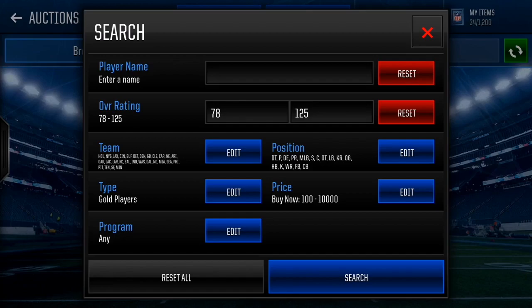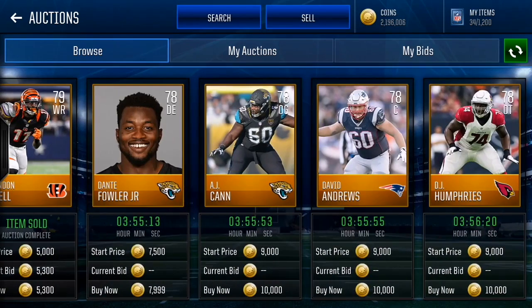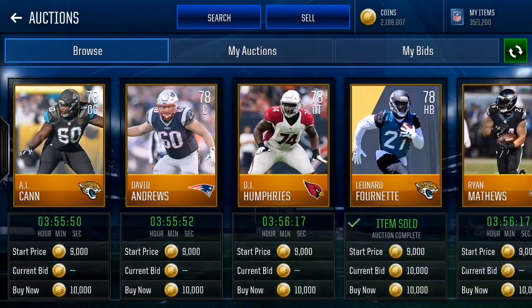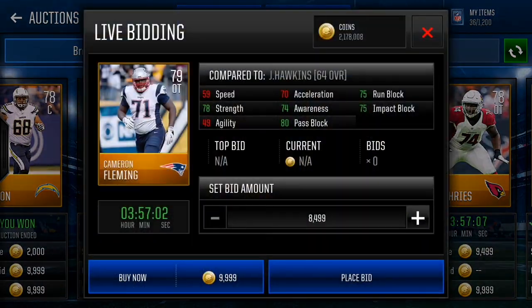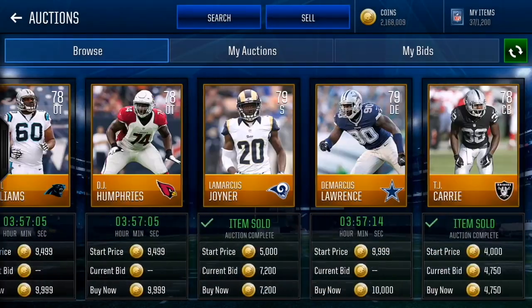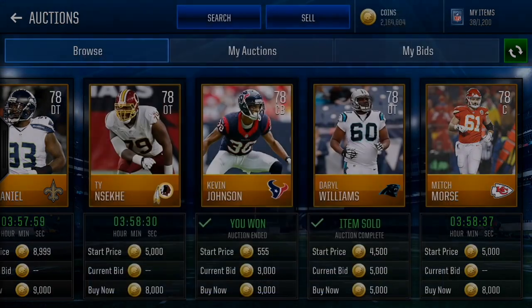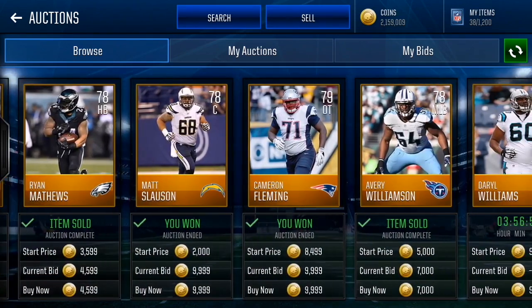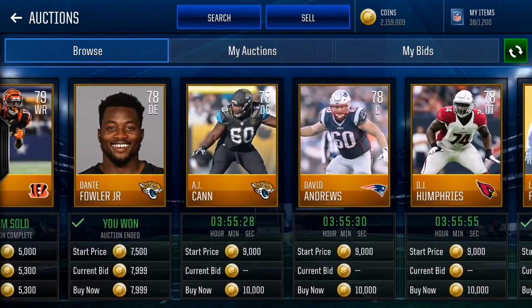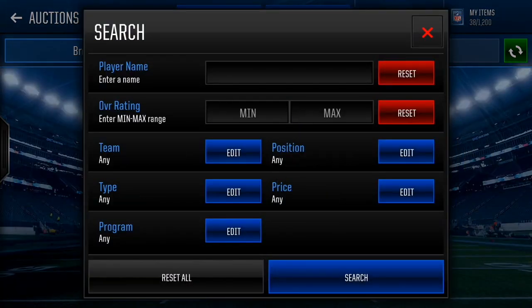When you're around that time you should start refreshing just in case the round drops. The round just dropped right here - I'm gonna snag up this Fowler, see if there's anything else worth grabbing. I got this Fleming - he's probably gone but we actually got him. Let's take up this Kevin Johnson too. There we go, we sniped three players. I'll sell them a bit later because I know I'm gonna make profit on those three.